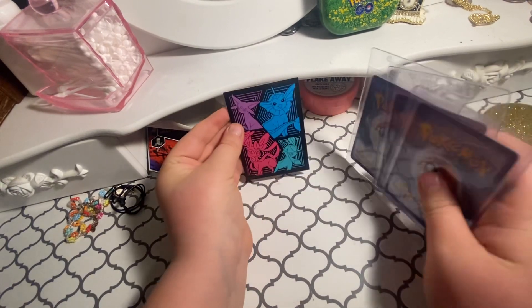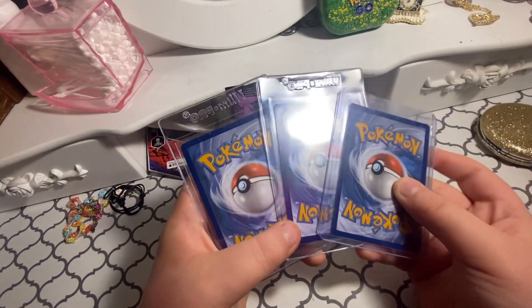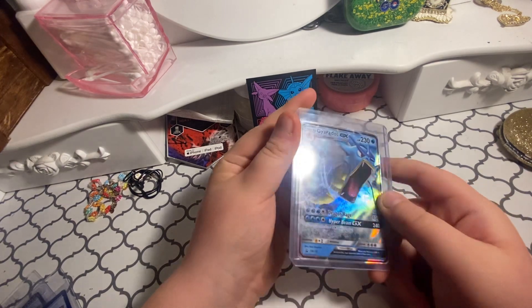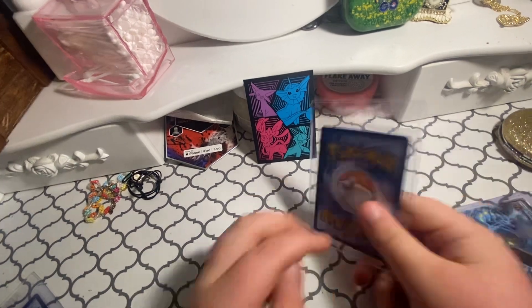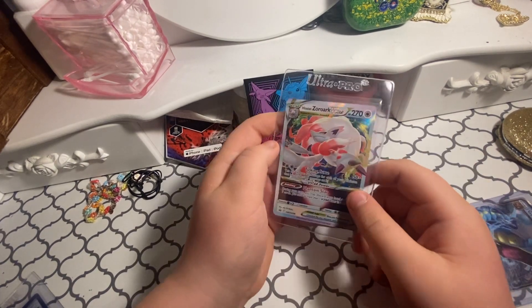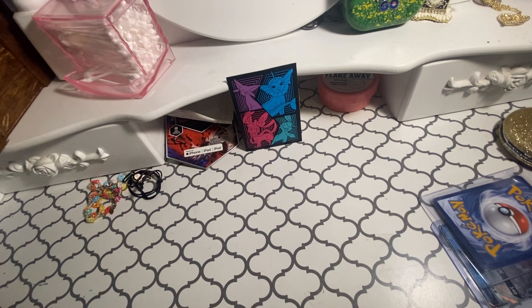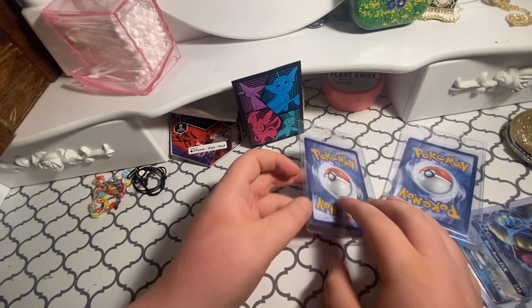I'm going to open these three at the end. I'll flip this one first. I've actually seen this before — it's about thirty dollars and a ten that sits on eBay. A Zoroark V Star — we just got a V Star, that's nice. He said okay on this one. I feel like this is not going to be that good.